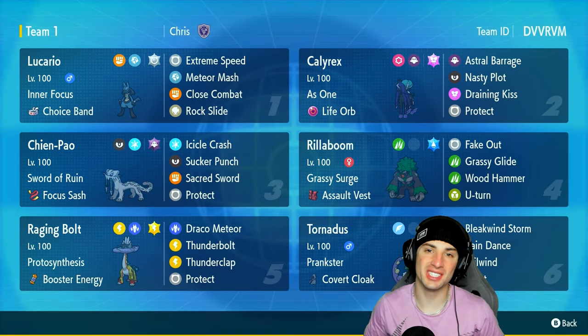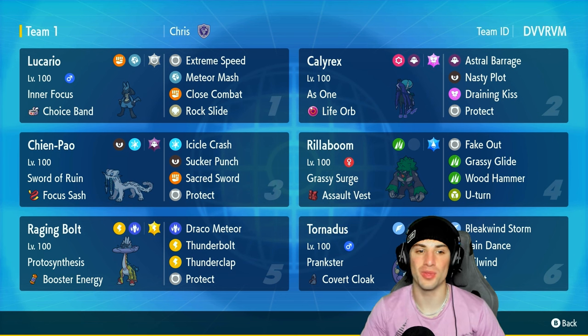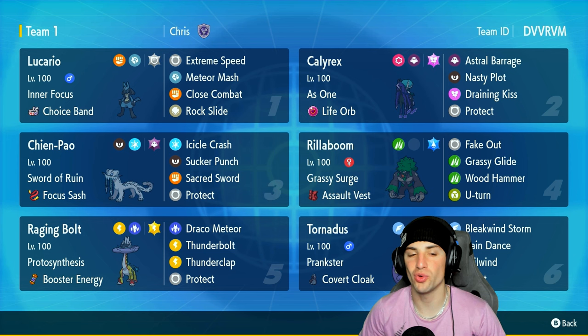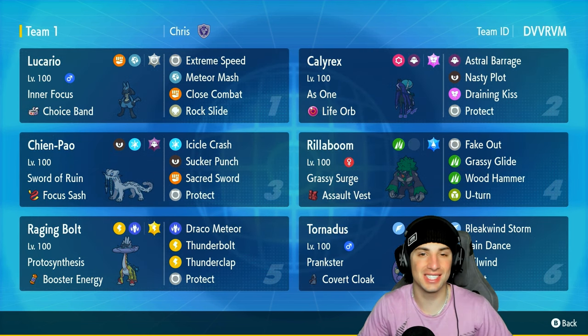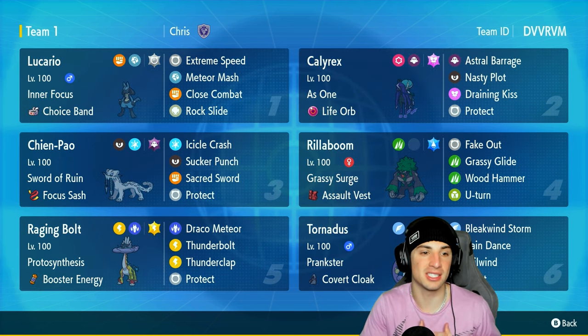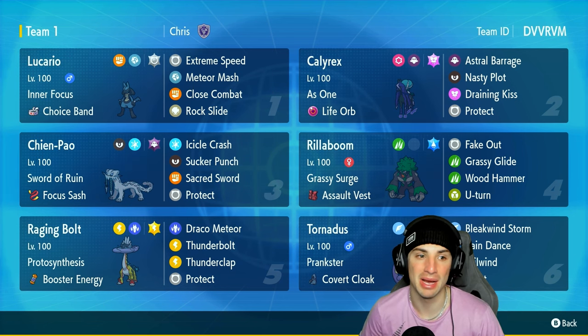What's going on YouTube, Jeans here, welcome back to the channel. In today's video we are rocking out with an all-time favorite Pokemon - we got ourselves a Lucario team for ranked Regulation G. Lucario doesn't see the light too much especially in Scarlet and Violet, but we're pairing it up next to Shenpal and using the Choice Band item to make this thing do ridiculous amounts of damage.